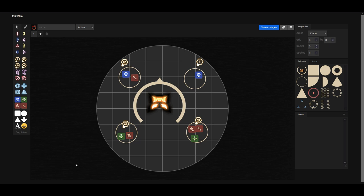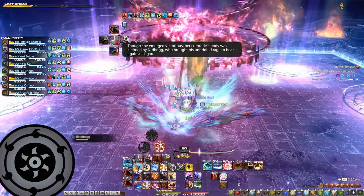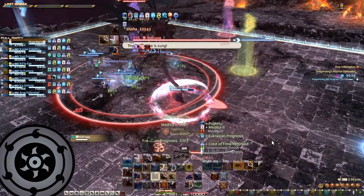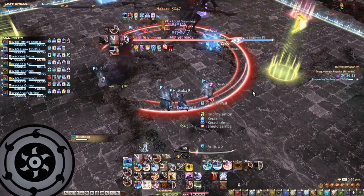First things first, as soon as you're transitioning between Tethers phase to Nidhogg's phase, Nidhogg is going to do a heavy raid-wide onto everyone, so make sure you top everyone off and have heavy mitigations. In the case that you do not have enough mitigations, just use tech LB1 just for prog's sake.